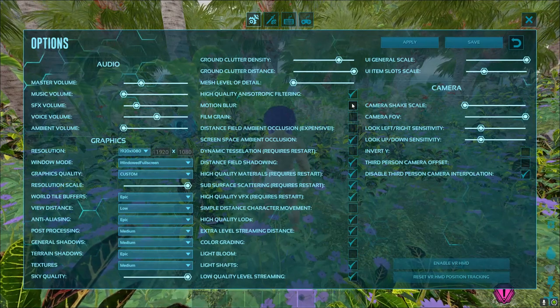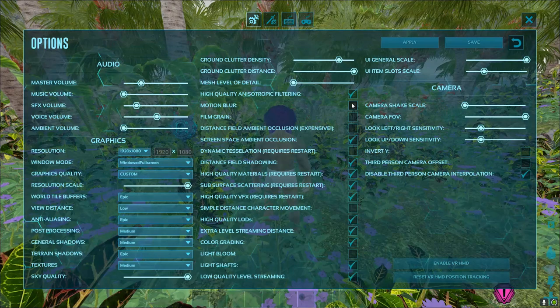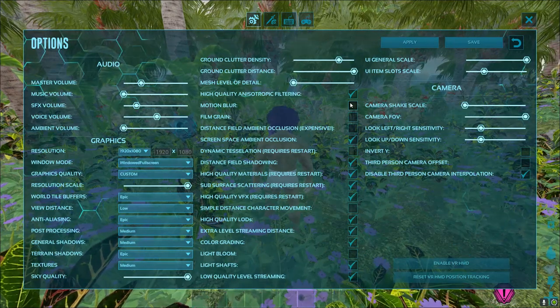Motion blur should be off. That seems obvious to a lot of people, but I've had tribe mates in the past where they turn their stream on and I almost throw up because their motion blur is on — you just can't see things when you turn. So make sure that is off.